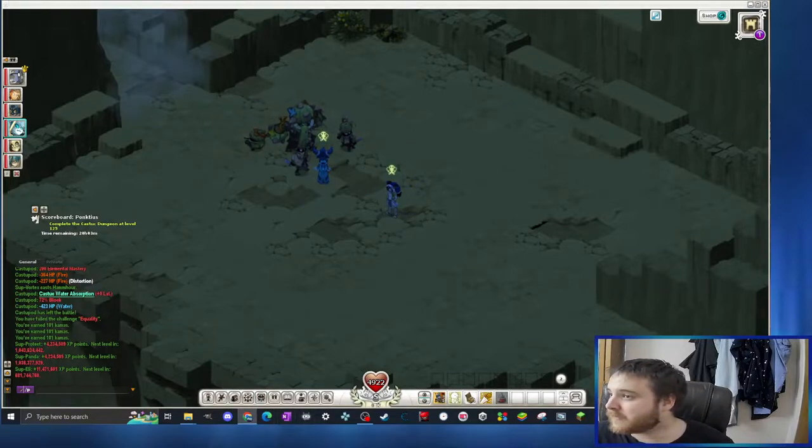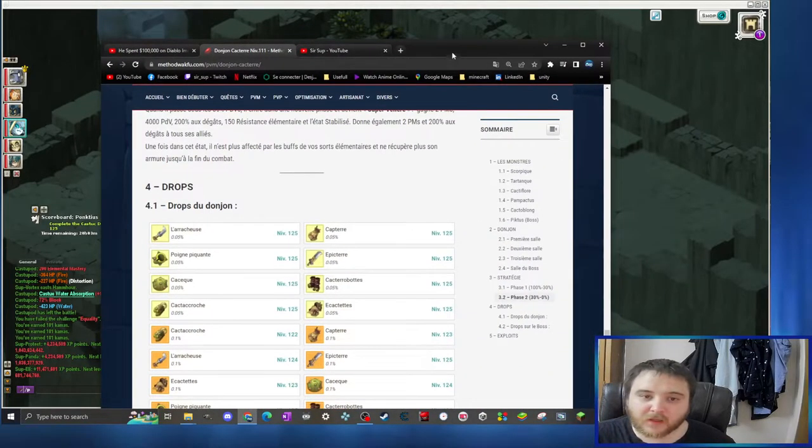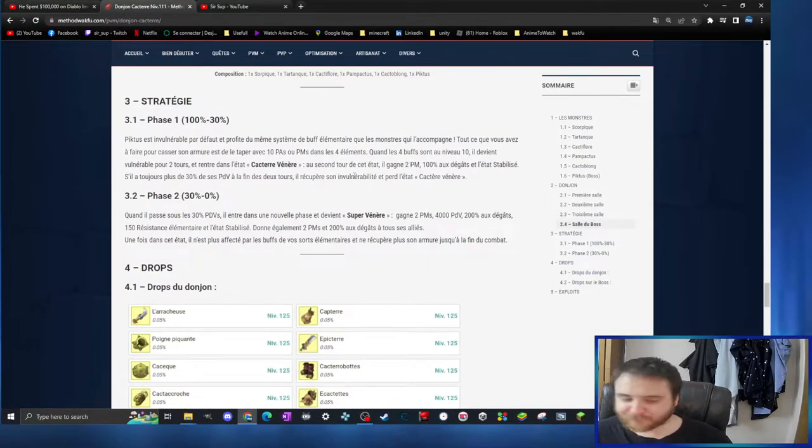This one is also on method Rwagfu. So this boss has two phases, 100% to 30% of his HP. You have to hit every element up to level 10 of his states. Each element you hit him with will give him a buff until you reach the four buffs being level 10, which will remove invincibility for two turns on him.